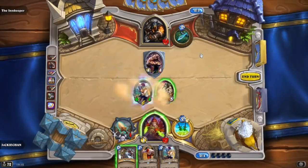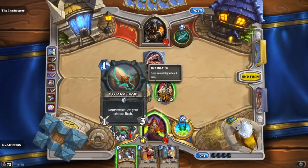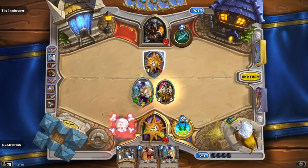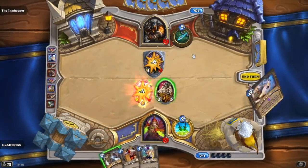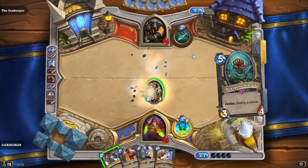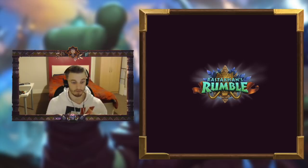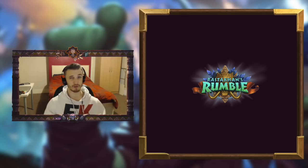So for example we have Ticket Scalper which is a 4-mana 5/3 pirate. Obviously you've got 5 attack. If you kill anything with 4 or less health then the Overkill effect will take place and you'll get to draw two cards, which is really powerful. A 4-mana 5/3 on its own is a terrible card but if you could consistently draw two cards out of this then it's actually really good.